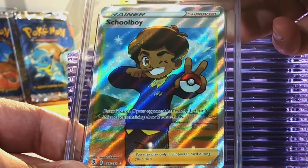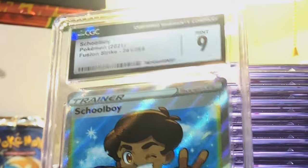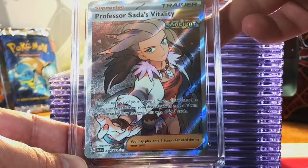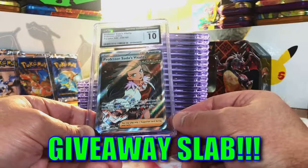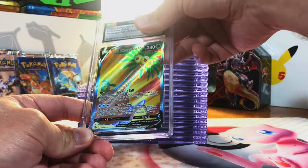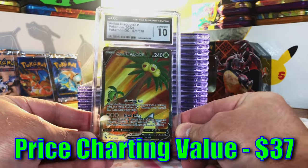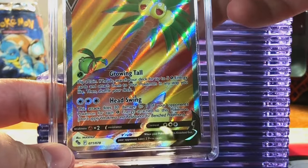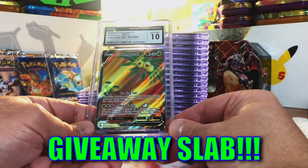Schoolboy Full Art from Fusion Strike — I'm going to say a 7.5 or 8. They gave it a 9 — I ain't going to question it, definitely taking that. Professor Sada's Vitality Full Art — I'm thinking a 9.5 or 10. Gem Mint 10! Awesome Full Art. Alolan Exeggutor V Full Art from Pokémon Go — I'm thinking 8 or 8.5. Gem Mint 10! And a second Alolan Exeggutor V Full Art from Pokémon Go — looks exactly the same as the other one. I'm going 9.5 or 10. Gem Mint 10 — two Gem Mint 10 Alolan Exeggutor Vs!